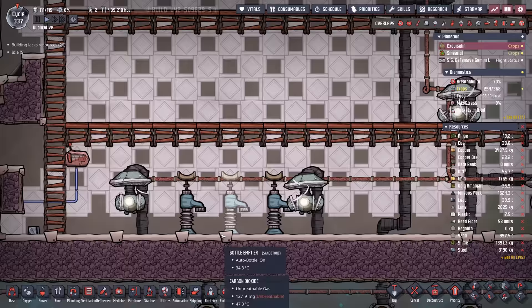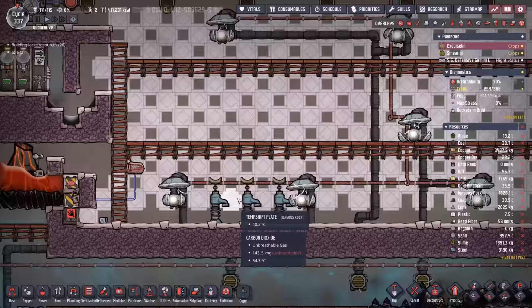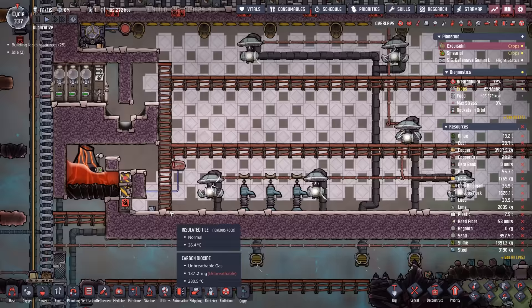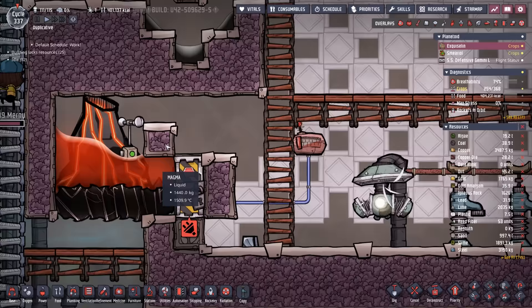Now's the time to add a bunch of water in here for the magma to contact and create steam. We'll do it the old school way with bottle emptiers, just dropping off a bunch of water. We want a lot of steam — not so much that the magma can't shift the temperature much, but enough to avoid big spikes.